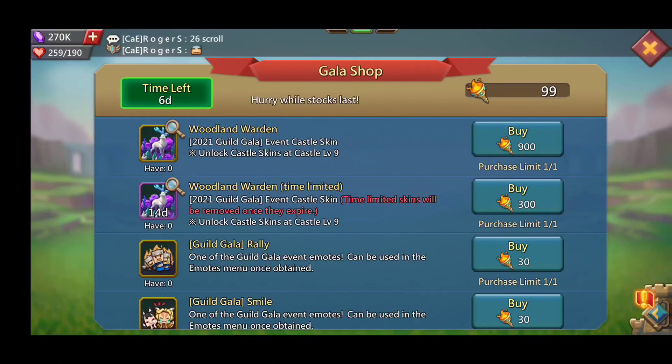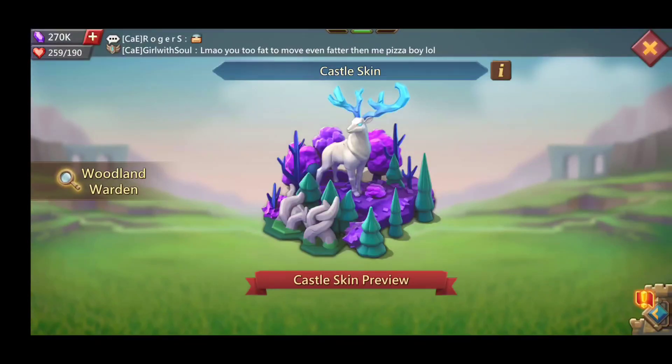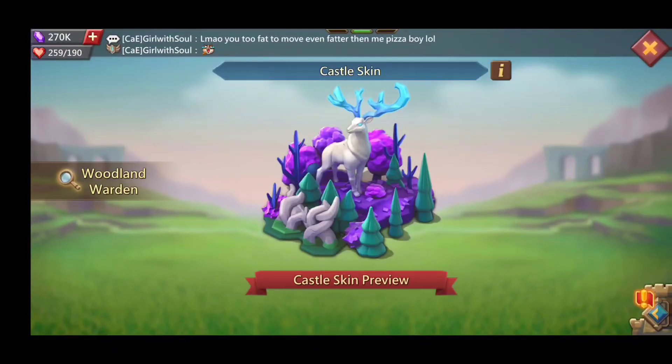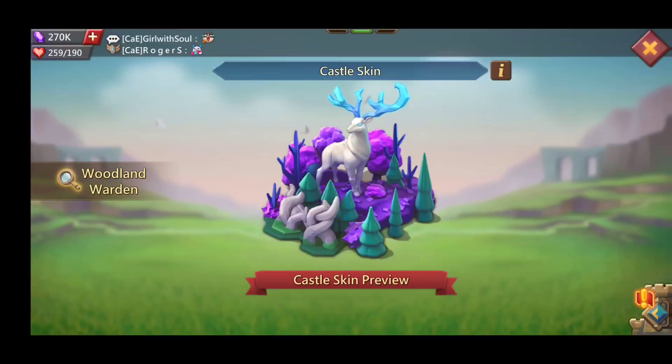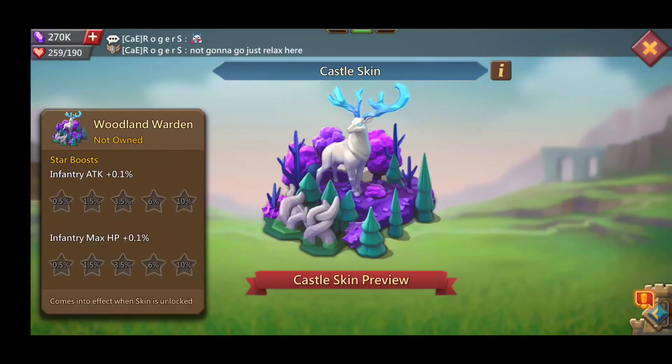You do need to be at least castle level 9 to unlock the castle skin. If you're under that you can always buy it, but it doesn't take that long to progress anyway. The Woodland Warden is actually very pretty — one of the nicest castle skins that have come out, easily in my top three. I really like it because it's something I can possibly get for free, and on top of that it gives you some stats.